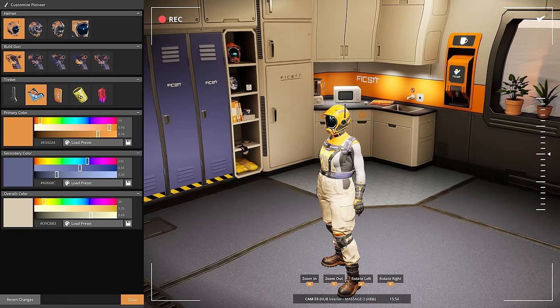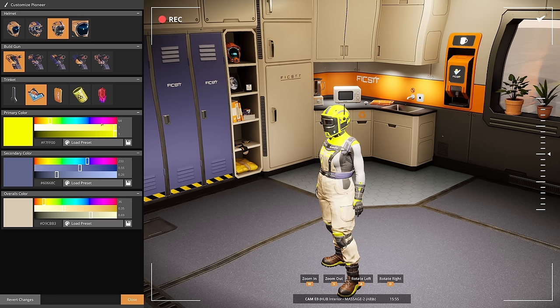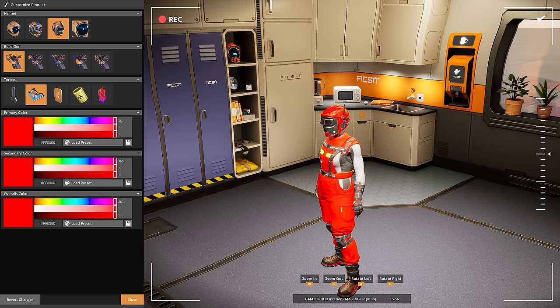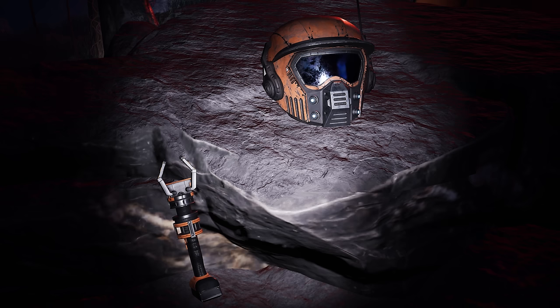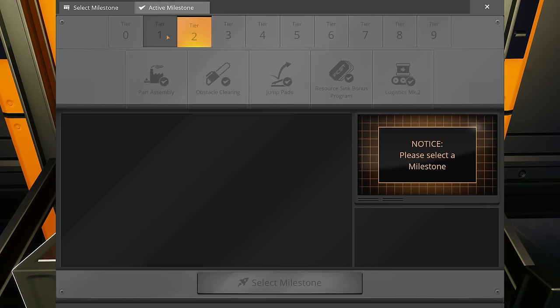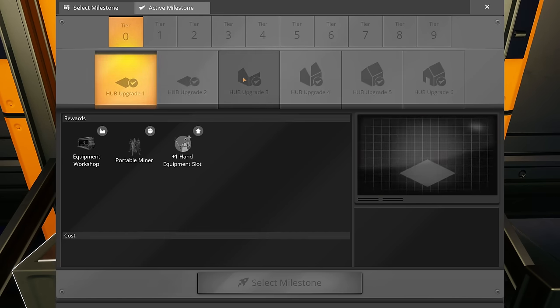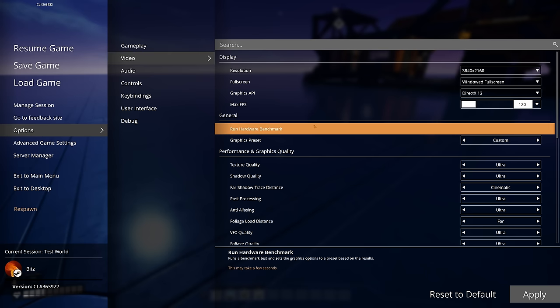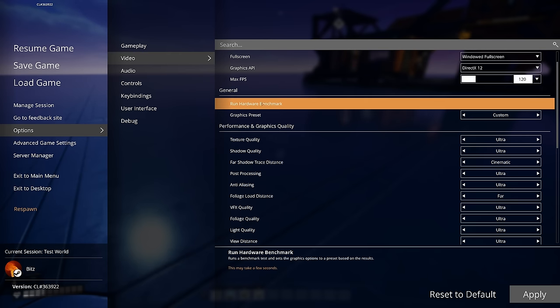Going into the lockers, there is now character customization — you can change your helmet and colors, and there are hidden cosmetics around the map to find. The hub interface has also had a rework with clicky buttons, which is very satisfying.